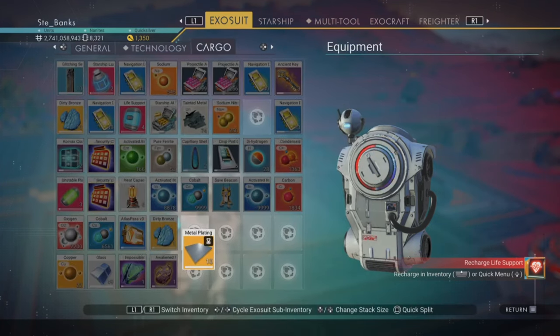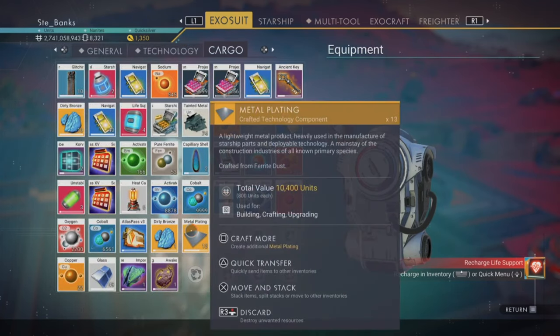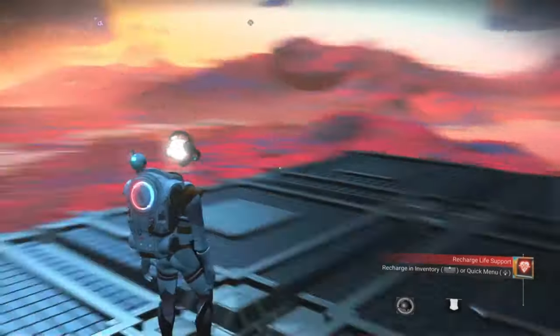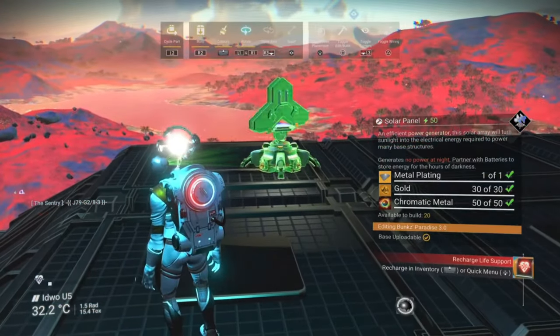When adding power to your base you want to make sure you have enough solar panels and batteries to cover the amount of power your base is consuming, and depending on what you install that could vary vastly. One solar panel will produce 50kps of power during the day, so for every 50kps of power your base consumes, install two solar panels and one battery.